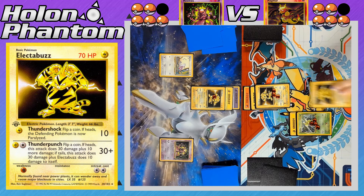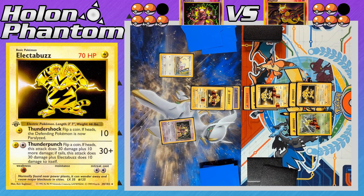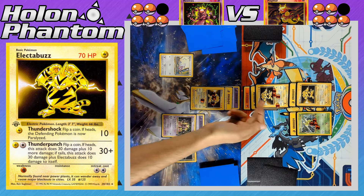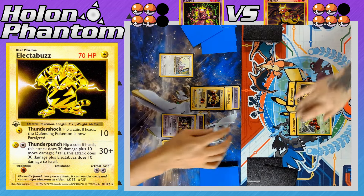On the Magmar side, another Electabuzz comes down to the bench and gets a Lightning Energy. The active Electabuzz attacks with Thunder Punch — also tails — so both Electabuzz have taken 40 damage apiece. The Mewtwo side has the advantage now. A Psychic Energy comes down to the benched Mewtwo, another Electabuzz comes down, and Thunder Punch takes the KO against the opposing Electabuzz — heads on the coin flip, so no recoil. The Mewtwo player takes their second prize card.